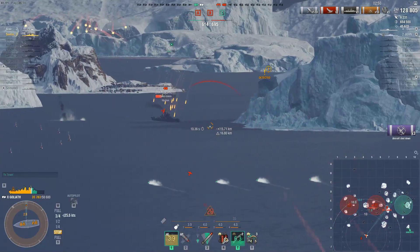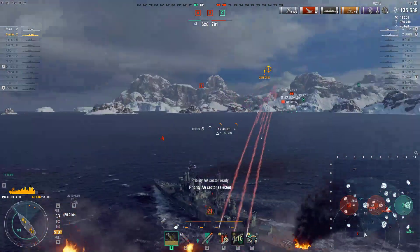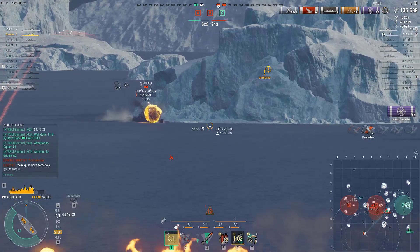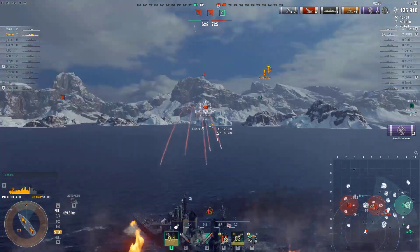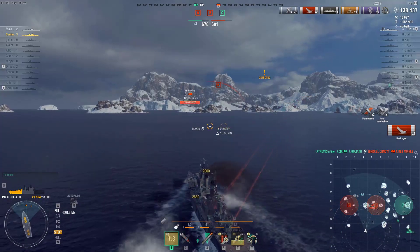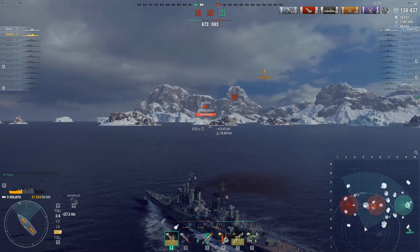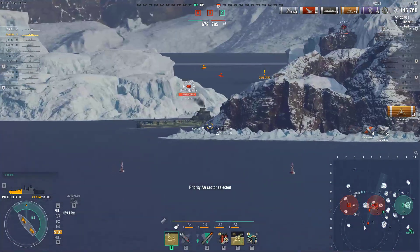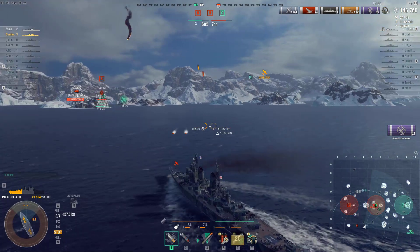He popped the super heal — remember he only had around 25,000 HP just seconds ago, and he was on fire. You can see how hard the Des Moines has to work to land AP shells even at 14.5 km. He did the right thing switching to AP — every single AP shell was dealing around 2,500 damage. It's a struggle to land those shells, but the Des Moines is a great ship and will be getting an armor buff in the near future, along with the Salem.